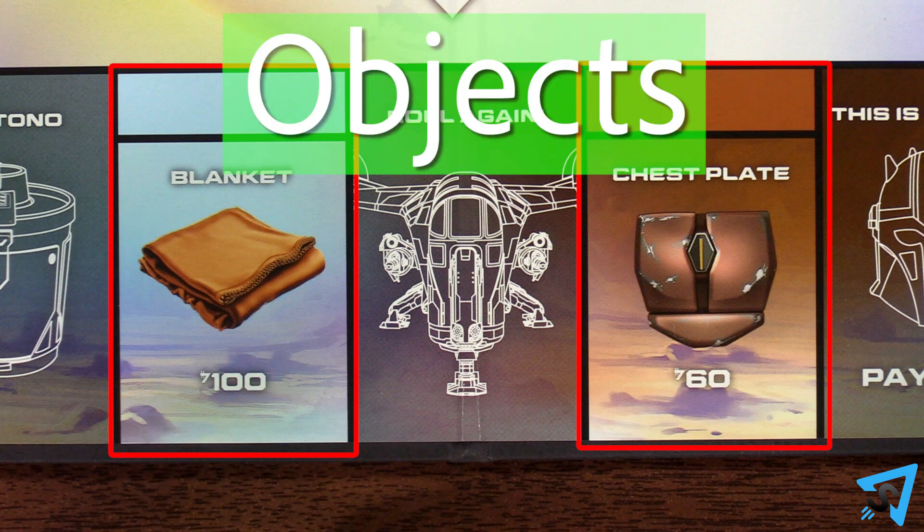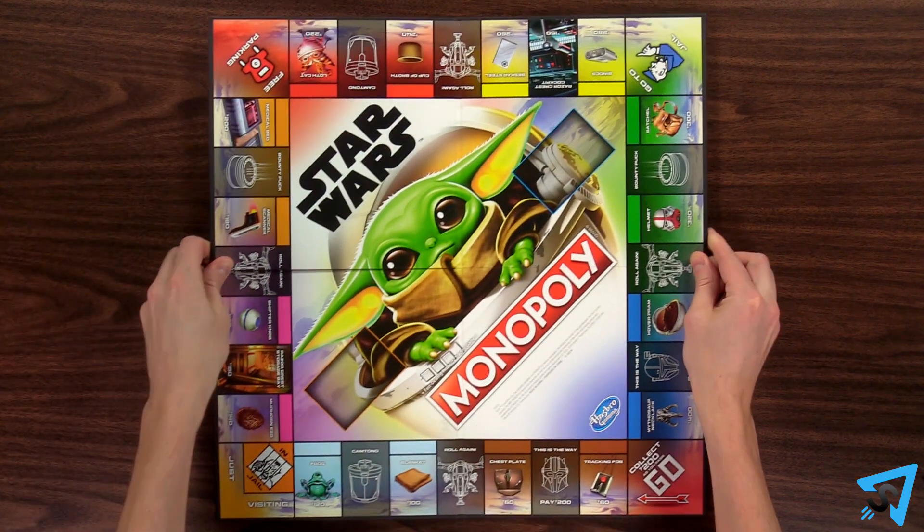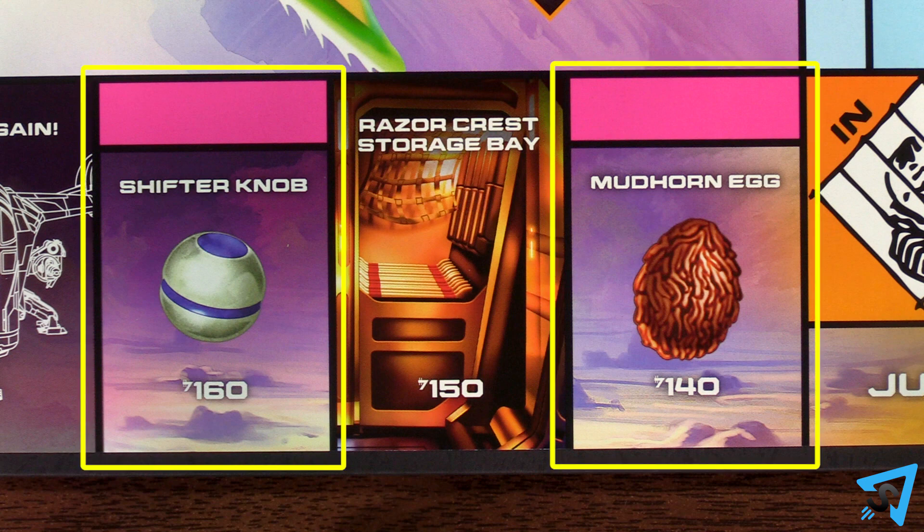Properties are called objects, and utilities are called hideaways. The board is slightly smaller, so you only need two of each property to have a colored set.